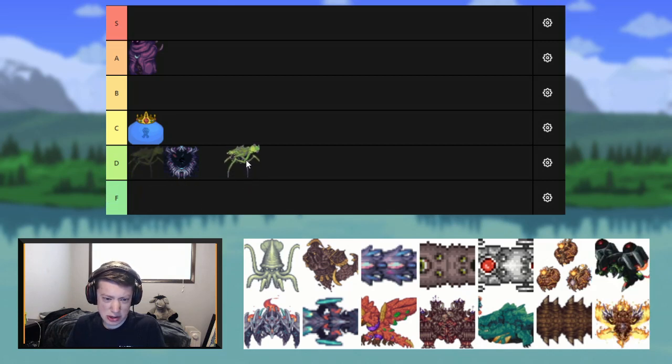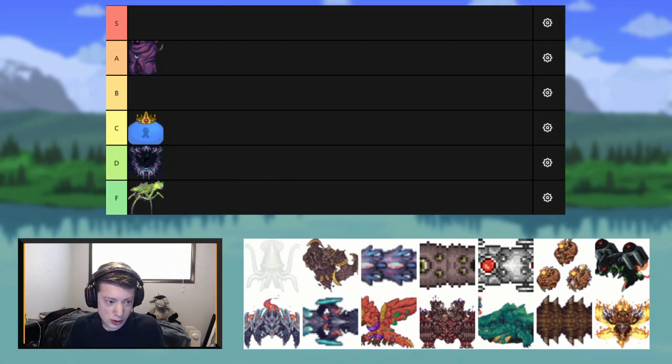This is the Nuclear Terror or something — it was just added in the last Calamity update. Personally, I'm not a fan. It doesn't have its own drops and I don't really like the attacks. I think that's going to be our first F tier.